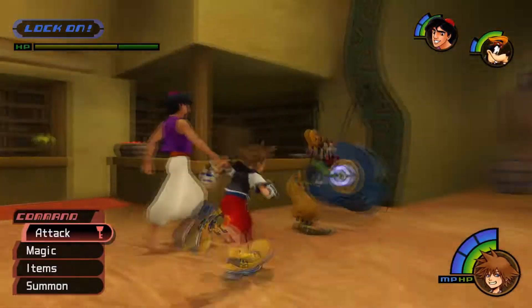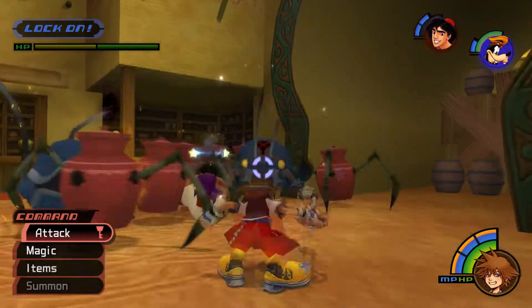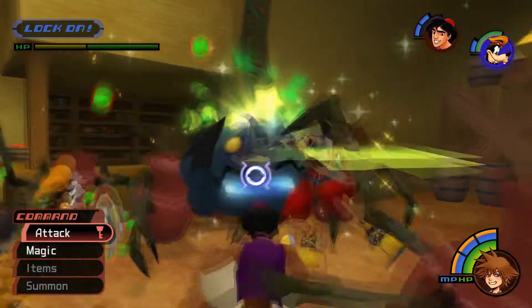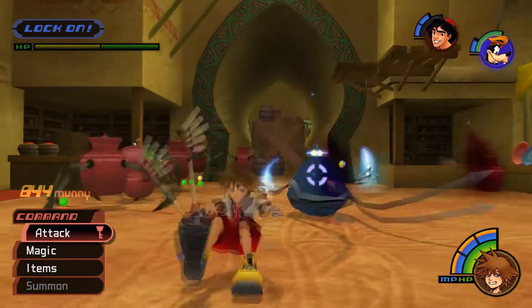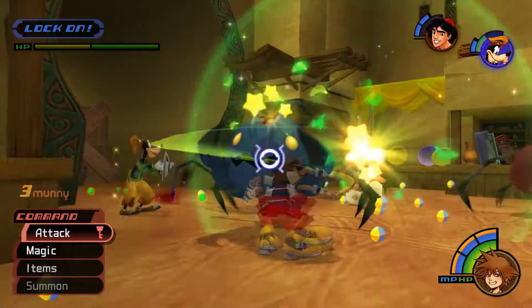Once enough damage has been done to Pot Centipede, he will break apart into pieces. The head and tail are capable of dealing damage separately, as well as the several pods roaming the area. In this form, he mainly does antenna attacks, which is just awful.